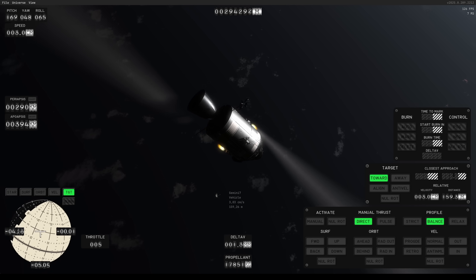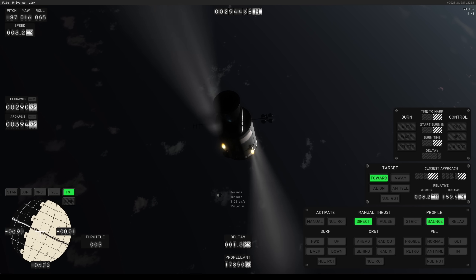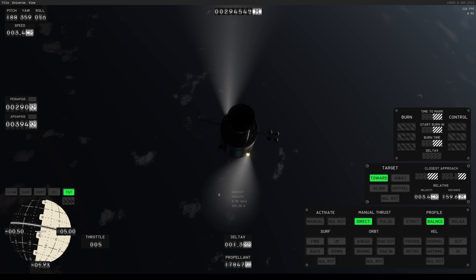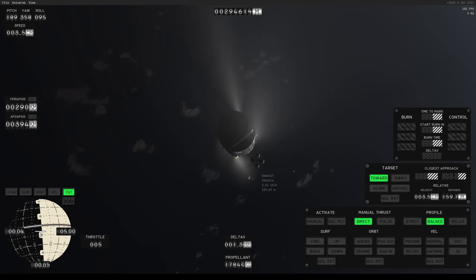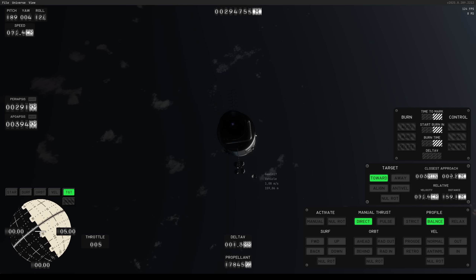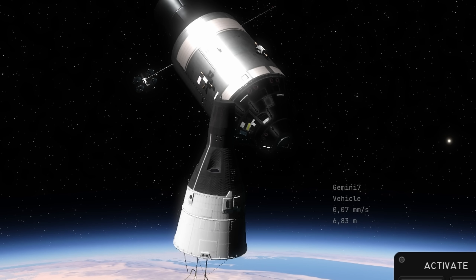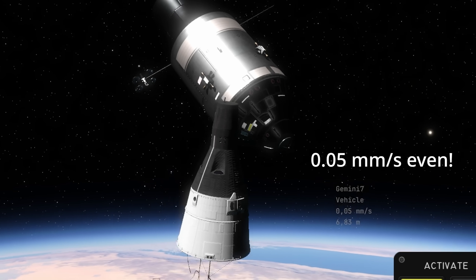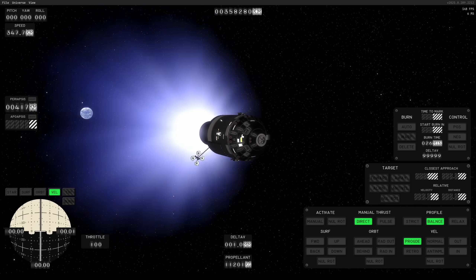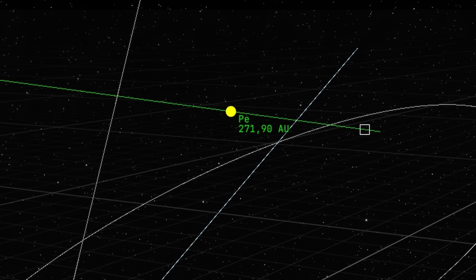Another thing the developers did since I posted my previous video is they changed and added some units. You can now have millimeters per second, which prompted some of us in the group with pre-alpha access to run a little contest to see who could get the relative velocity to their rendezvous target the lowest. I managed to get down to 0.09 millimeters per second before it went up again. On the distance side, we usually have meters and kilometers, but now there are also gigameters before we enter astronomical units, and I think there are even light years somewhere.